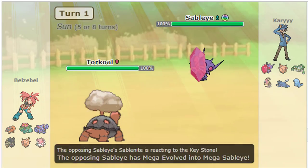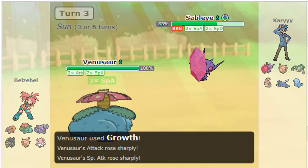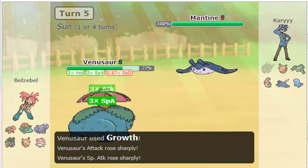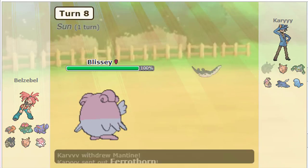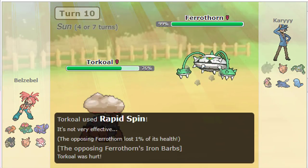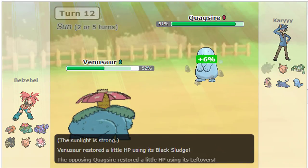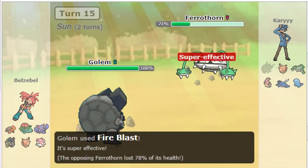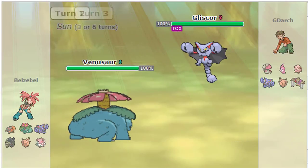In my Sun Team, I use Venusaur to stall break. It doesn't work 100% of the time because Venusaur is not a god, but it usually does well against Chansey, Clefable, Slowbro, Alomomola, any of the Water Pokemon that are in stall. But when they have a core with Skarmory or Ferrothorn with Chansey, it's hard to break because Venusaur doesn't have 5 moves.